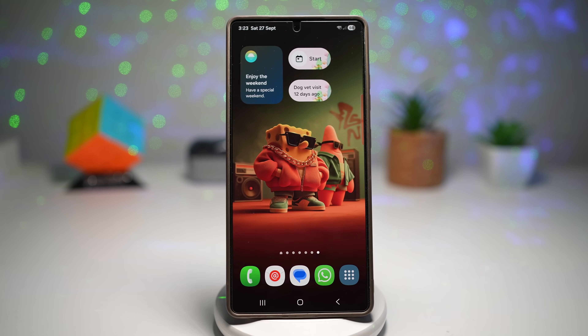Welcome back everyone. Samsung has just rolled out One UI 8 and with it comes some brand new features and some big improvements over One UI 7. In today's video I'm breaking down 7 key features that make your Galaxy device smarter, smoother and more fun to use. Stick around till the end and if you find this helpful don't forget to like, subscribe and drop a comment about which feature you're most excited about.